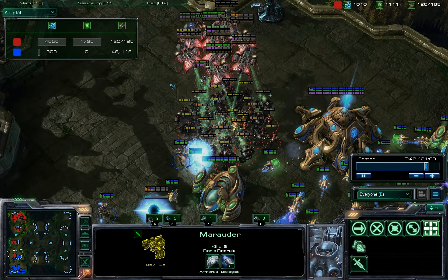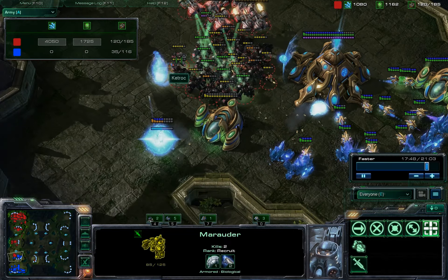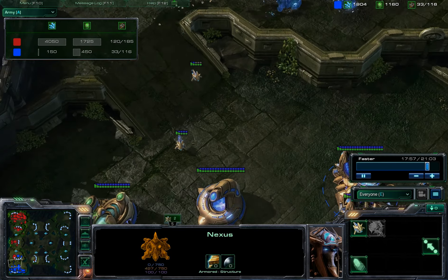And now I'm able to come in for the counter. I'm putting my force between the nexus and his escape route just so I can pick off all the probes as they leave. Almost all the probes — looks like 2 of them made it out.